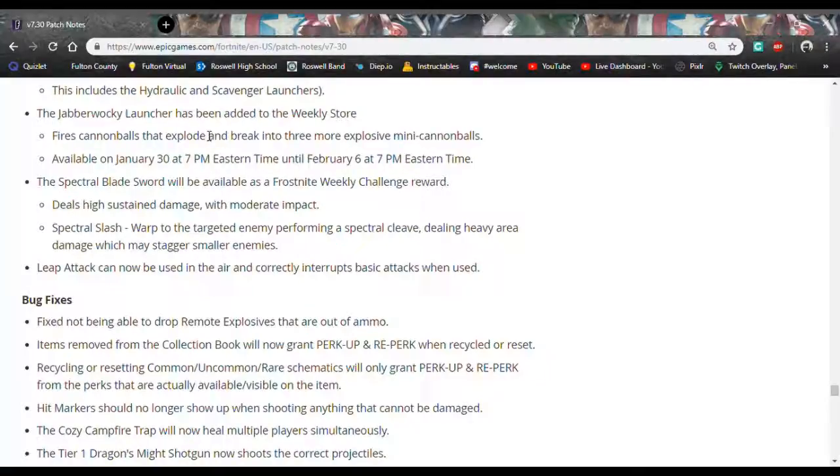The new gun, the Jabberwalkie Launcher, is in the weekly store — probably 2800 V-Bucks. It fires cannonballs that explode and break into three more explosive mini-cannonballs. It hits the target and branches off, but if the fuse runs out before it hits, they go in alternate directions forming a triangle pattern.